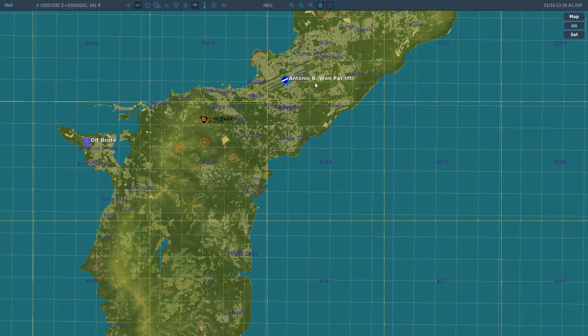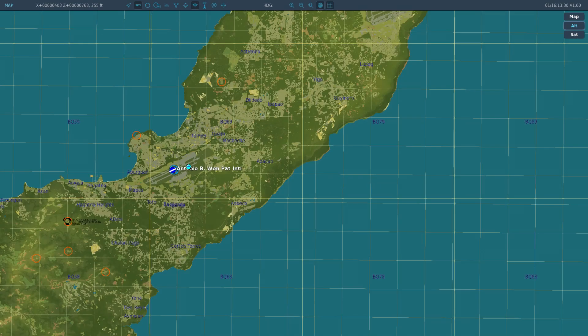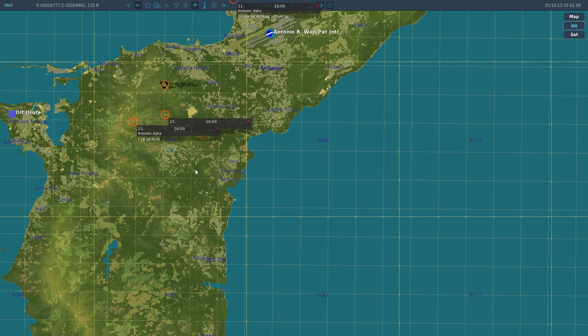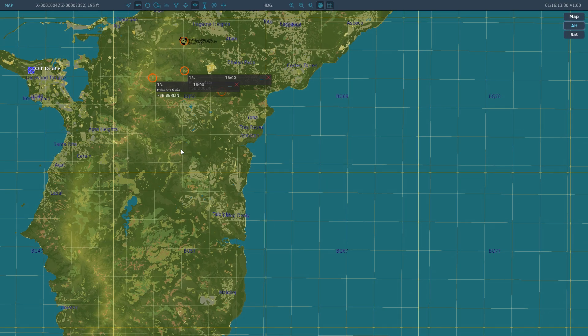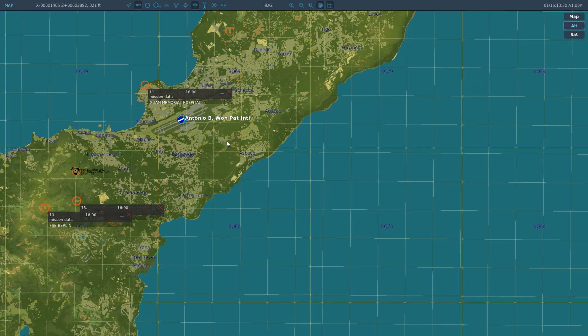On the F10 map — let me pause for a second — there are no icons. You have no idea where you are. So you look out of the window, identify some landmarks, and check the map. You can use some dead reckoning to guess where you are. I left some markers here — Guam Memorial Hospital, Fire Support Base Dublin, Fire Support Base Berlin — these are going to help you navigate.